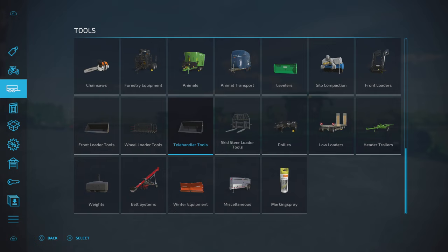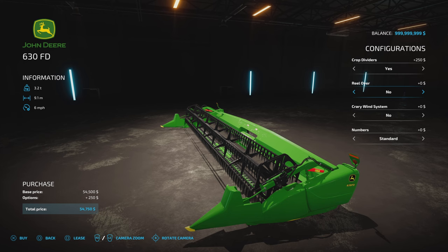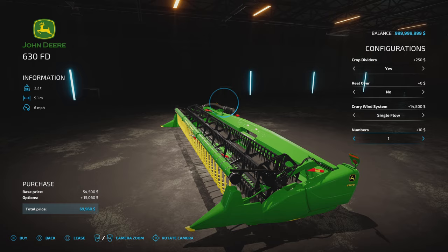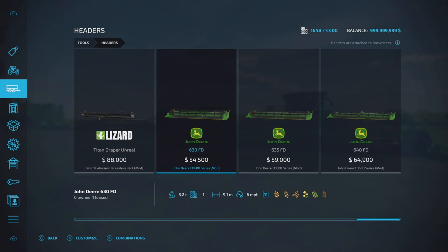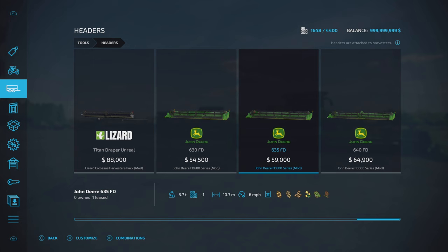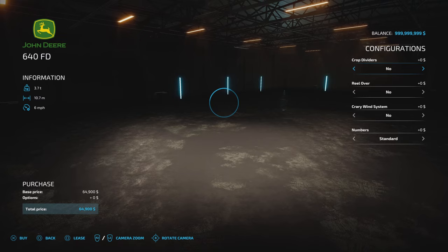Headers: options are the same on all three — 630FD at 9.1 metres, 635FD at 10.7 metres, and 640FD at 12.5 metres. Each has options for crop dividers yes or no, reel over yes or no, Crary wind system yes or no (it sounds brilliant with it on), and numbers 1 through 9 to match your harvesters. The number shows on the back bottom of the header. The longer one has a dual flow option; the shorter ones are single flow. Same options on all of them.